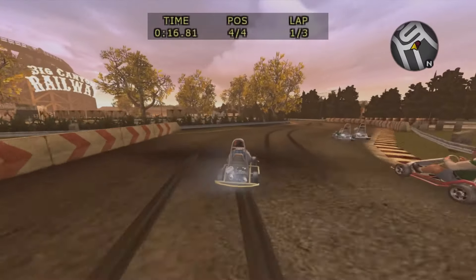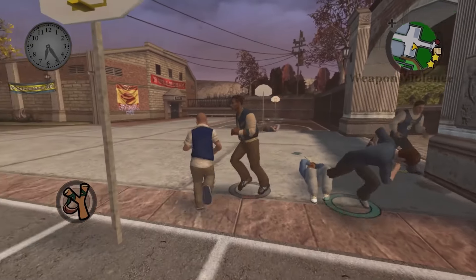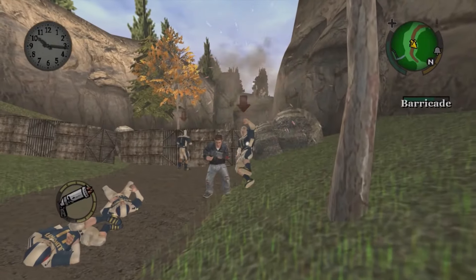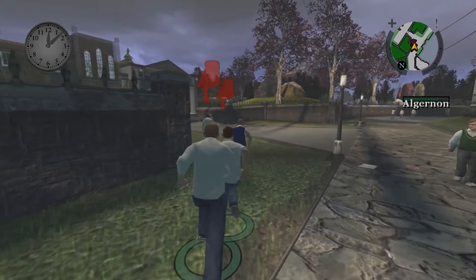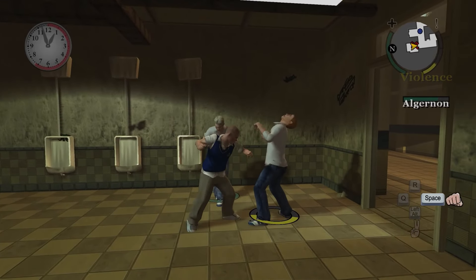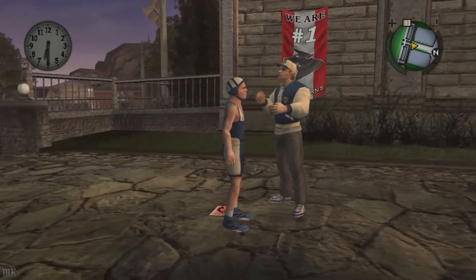What makes Bully so much fun is its variety of activities. You're not just stuck in classes — though even those are surprisingly entertaining minigames. You can pull pranks, ride your skateboard around town, and get into all sorts of mischief. There's never a dull moment because there's always something fun to do. The combat is simple but satisfying. You'll be throwing punches, using slingshots, and even engaging in some epic snowball fights. It's all very light-hearted and doesn't take itself too seriously, which fits the game's overall vibe perfectly.